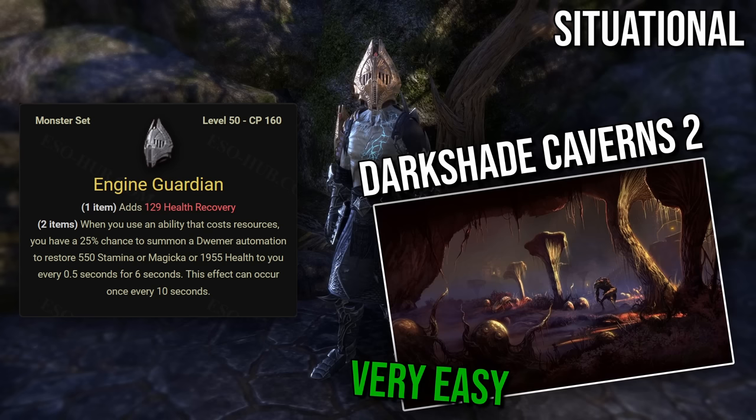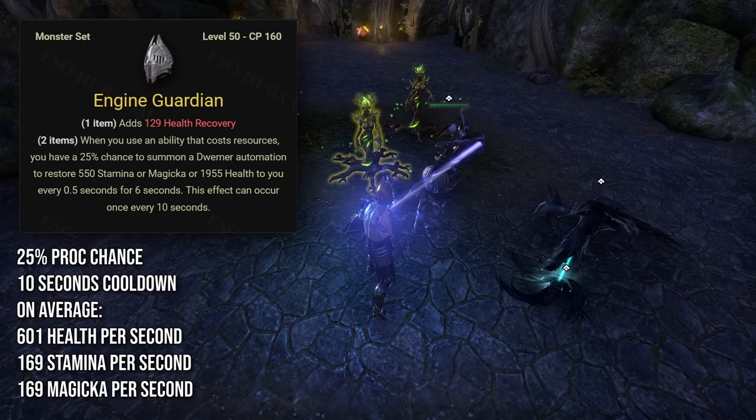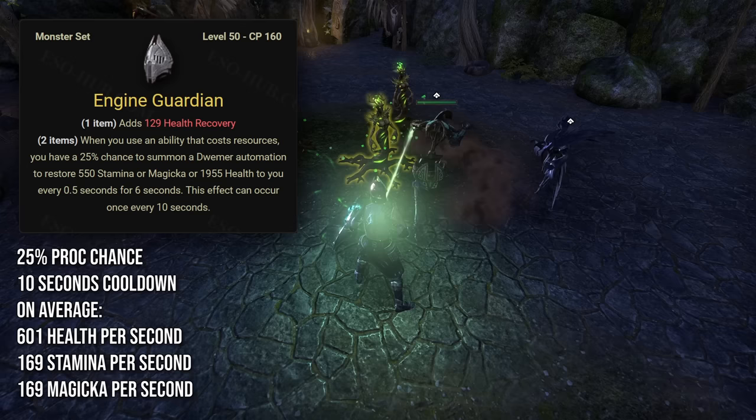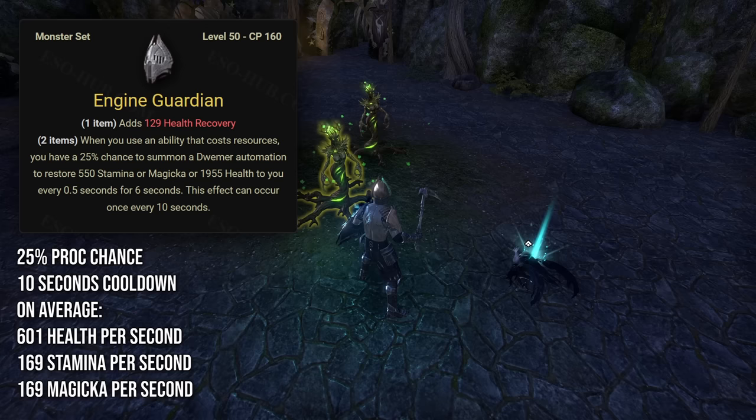Engine Guardian is a monster set that drops from Darkshade Caverns 2 dungeon located in Deshaan. This is a non-DLC dungeon and very easy to complete. When you use an ability that costs resources, you have a 25% chance to summon a Dwemer Automaton to restore 550 stamina or magicka, or 1,955 health to you every half a second for 6 seconds. This effect can occur once every 10 seconds. This set provides a lot of sustain and is one of the best selfish monster sets when you need to focus on your own survival. It can be a bit inconsistent, but assuming average luck, it will provide 601 health, 169 stamina, and 169 magicka per second.